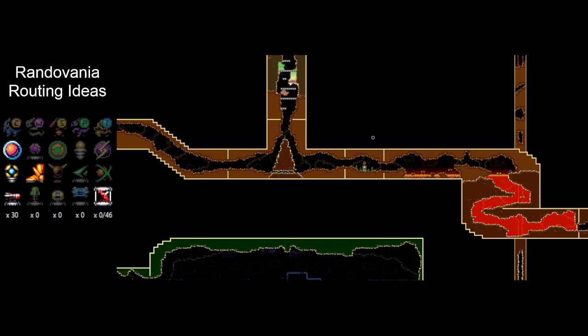Hey there, back with another Randovania seed. Going to be routing it as best as we can, using the same preset as last time, so mainly beginner tricks. Probably go out of logic a little bit if it's faster to do so, but we'll see when we get there. We've got 10 DNA and we're starting in main surface main caves.